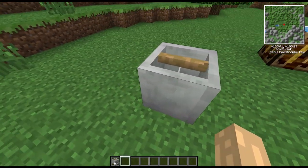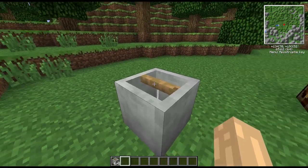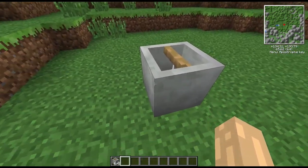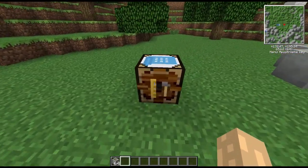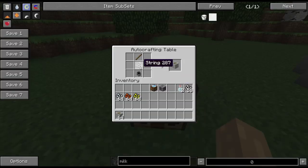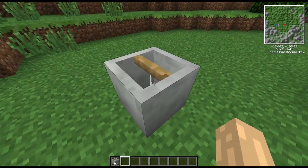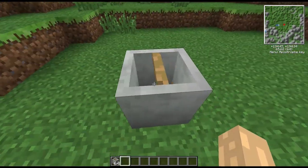As you can see, it has a string and a receptacle which looks a lot like a cauldron, and lo and behold the recipe is a cauldron, a string, and a stick — so an extremely cheap recipe.